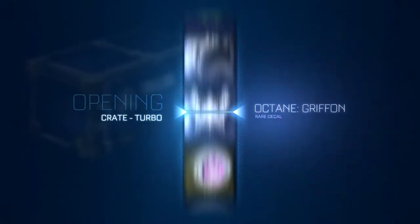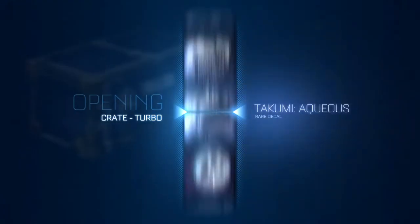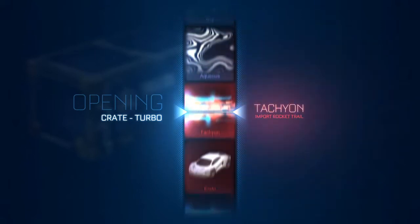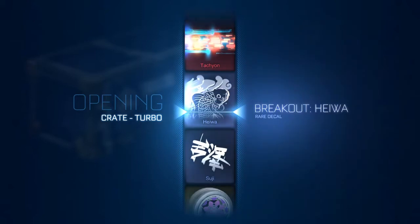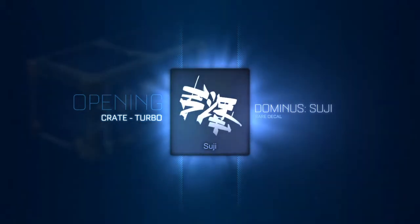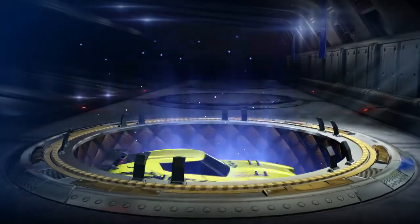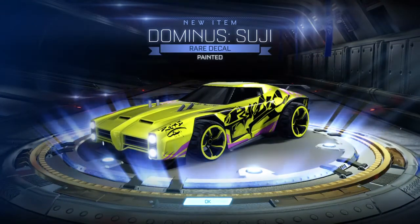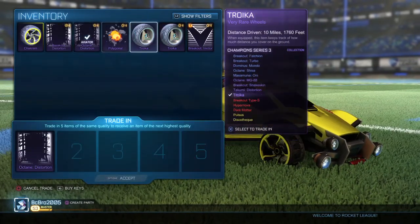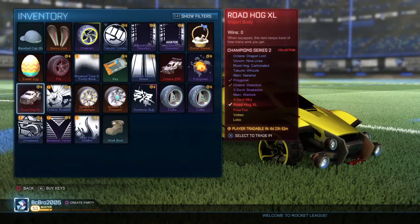Last crate — it's a Turbo crate. Come on, something good. An Endo would be really cool. Probably gonna get like a rare though. Yeah, that was a waste. Ooh, Dominosuji — it's purple. I don't know, it's pink. That was pretty bad.